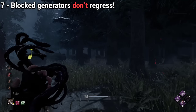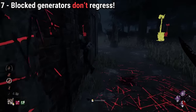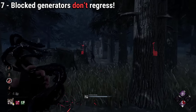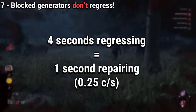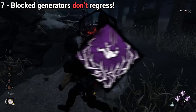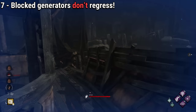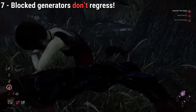A generator can have two different states: regressing and blocked. A generator starts regressing when you kick it, and it loses progress slowly — about 1 second lost every 4 seconds. The blocked state is only achieved by perks like Dead Man's Switch, Corrupt Intervention, Deadlock, and more. As a killer, only bring one type of perk unless using a specific build — if you use Ruin and also bring Deadlock, the generator blocked by the Entity will not regress at all.